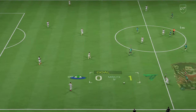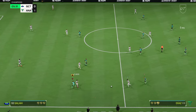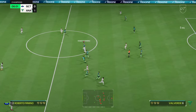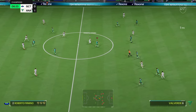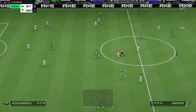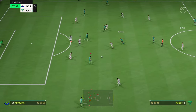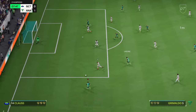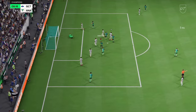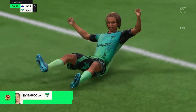Attacking flexibility. Wide forwards — the LF and RF positions are key in this formation. They can exploit the wings and cut inside, providing width and depth to the attack, and their movements create space and opportunities for the central striker. Central striker (ST): the lone striker is the focal point of the attack. With instructions to stay central and get in behind, the striker can exploit gaps in the defense and be in the right position to receive through balls and finish off chances.